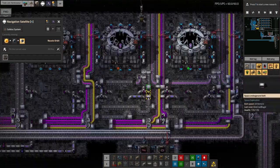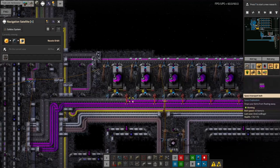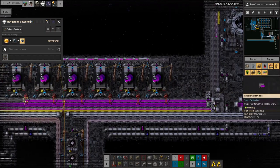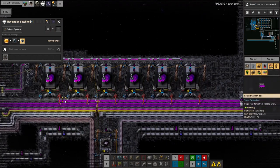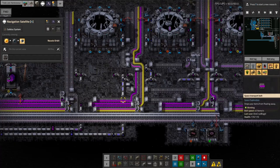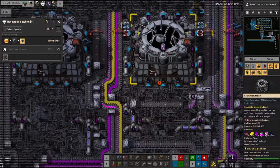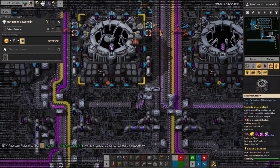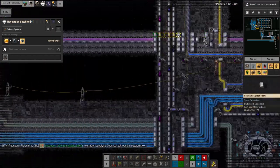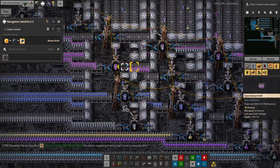We've now managed to get the full supply chain over here. The tier three catalogues have come across — though not an enormous number since I brought some over manually during the last stream. They're now being fed along here and used to make the tier three energy science packs, which are then being pumped down here and off down the belt of doom — all the way down to where they get put into circulation on the sushi belt, as everything else does.